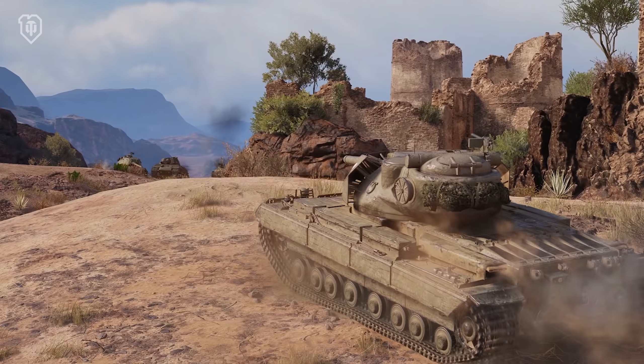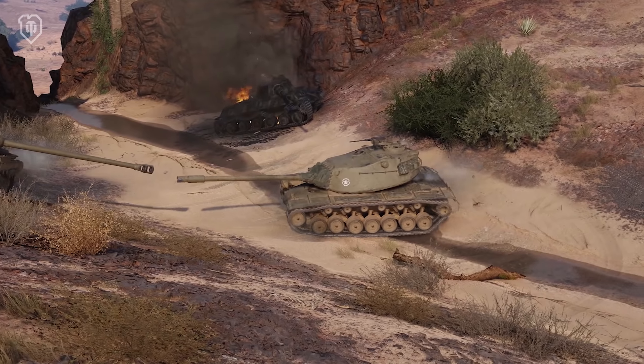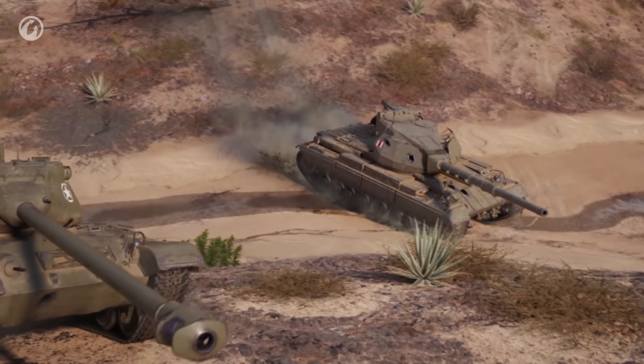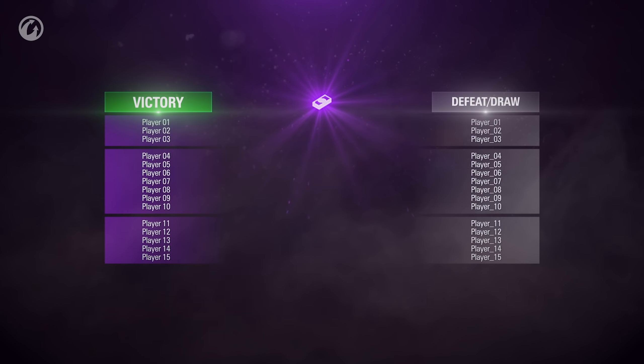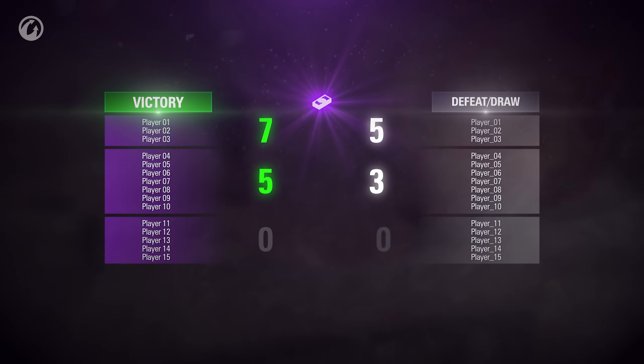The new Bond Earnings System is meant to make life a bit easier for tankers. The rules for earning Bonds in Tier X vehicles in random battles are simple and clear. Players that reach the top three on the winning team by experience earned receive seven Bonds. Reaching the top ten earns five Bonds. If the battle is lost or ends in a draw, players will earn five Bonds for reaching the top three and three Bonds for reaching the top ten.